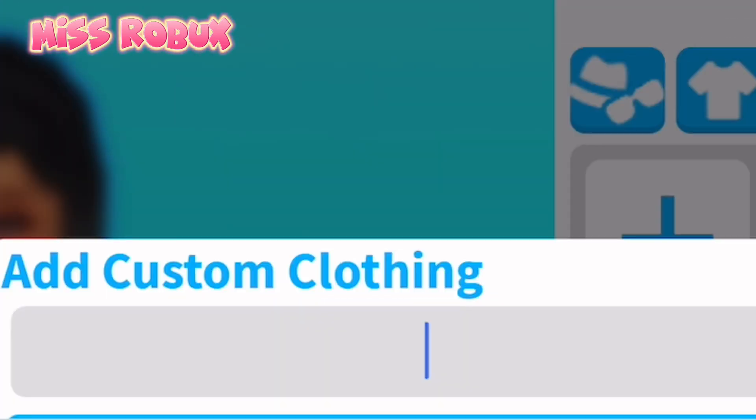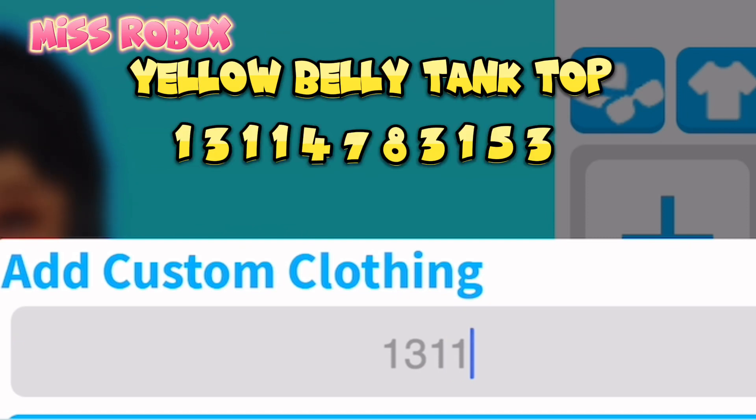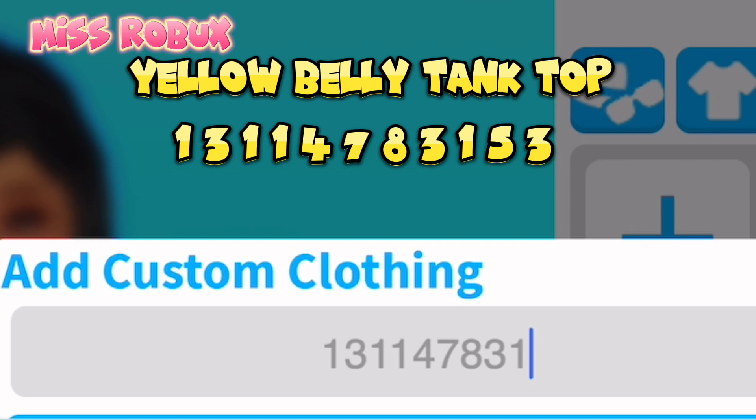Next belly tank top — Yellow Belly Tank Top. Enter code 13114783153.